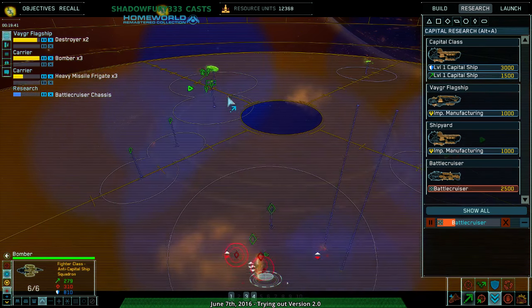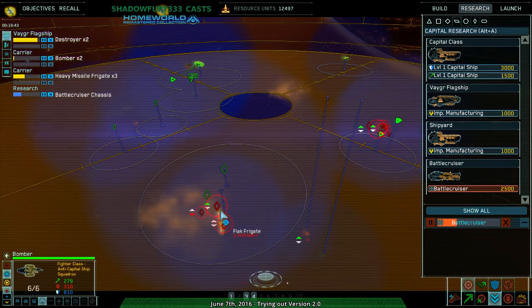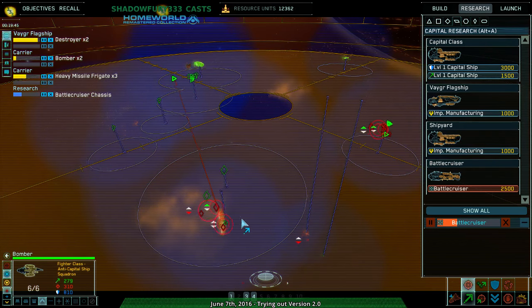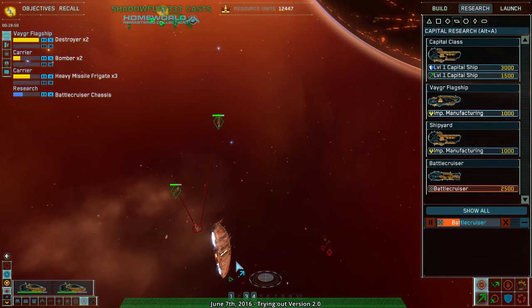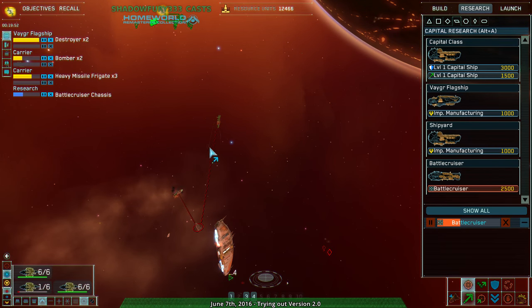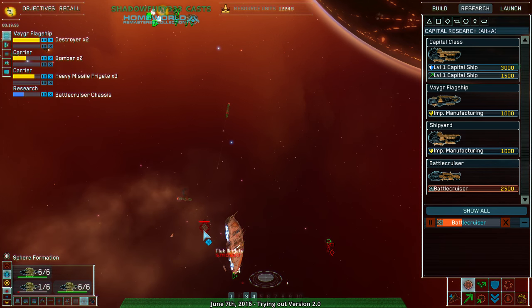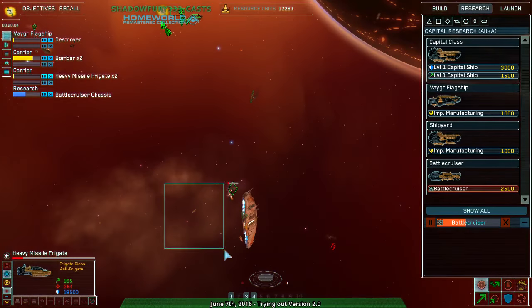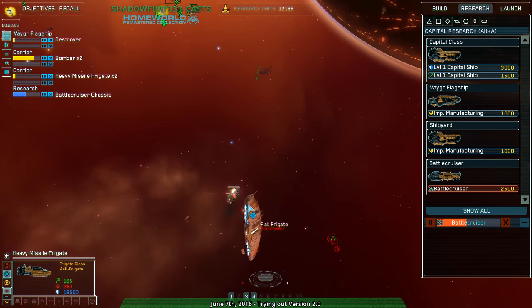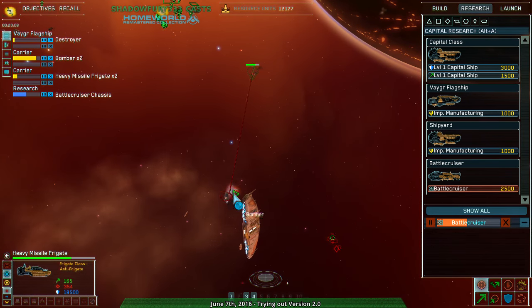Where is it hyperspacing to? Heavy missile frigate under attack. Docking with mothership. Bomber squadron complete — I almost feel like I should just go for the mothership outright. Just because, I mean, if you think about it. More flak that we're missing out. I'm taking hits here.